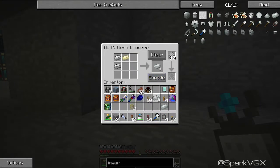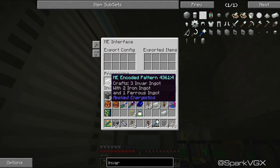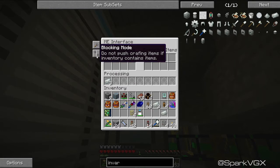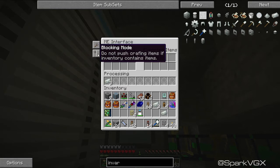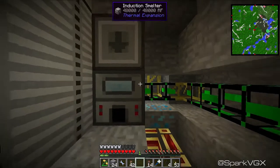So you go over here, you say that makes three of those, hit encode - not a worry. Then we click on the interface and say 'processing', which means if it tries to put in two iron and one ferrous into the induction smelter it will make three invar ingots. You want to configure 'do not push crafting items if inventory contains items' and 'craft items needed while exporting' - I'm not really sure about some of these settings, we'll have to play around with it.